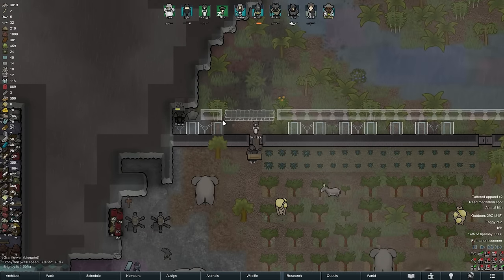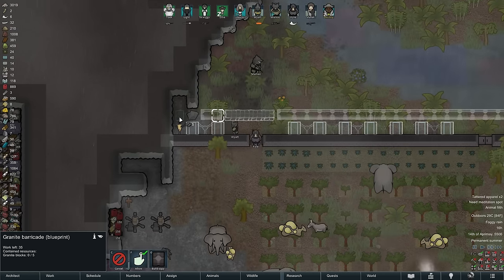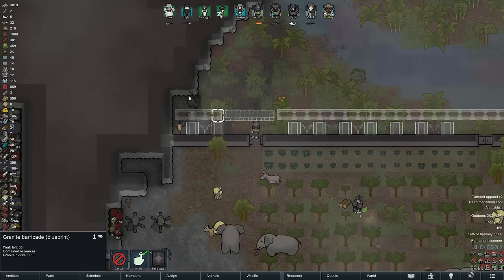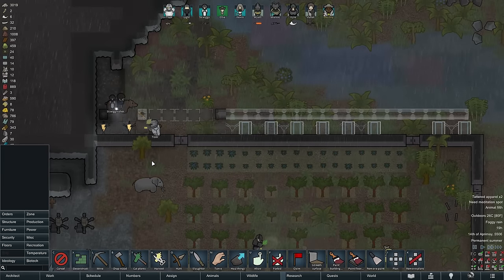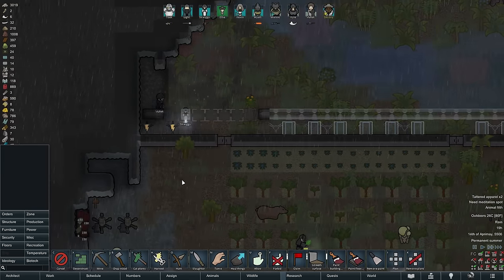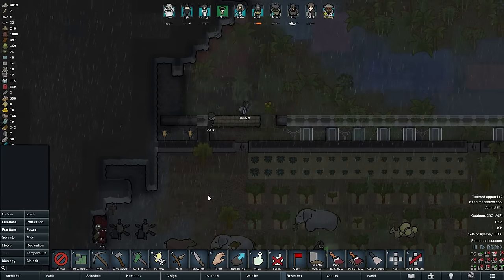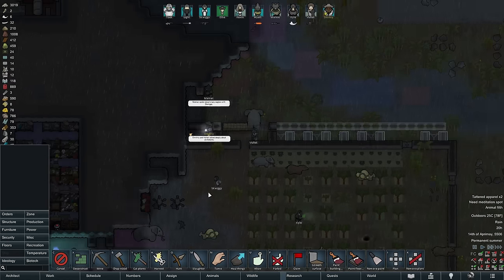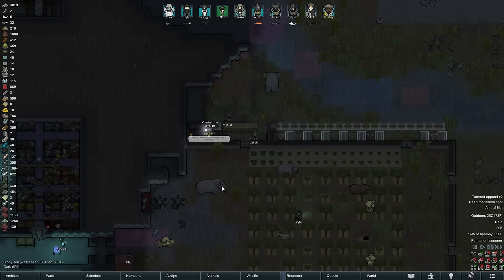Moving on, we are taking care of something that is perhaps long overdue. Over the course of various quests we have collected a grand total of 9 gun turrets, and today we are installing all of those at the northern perimeter, protected by granite walls and barricades. This should give us a bit of extra firepower against enemies coming from that direction — and since our base is located close to the southwestern edge of the map, most of them will.